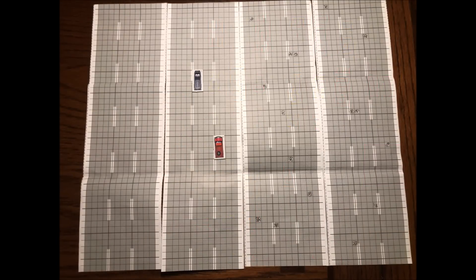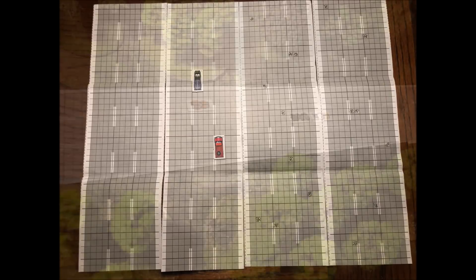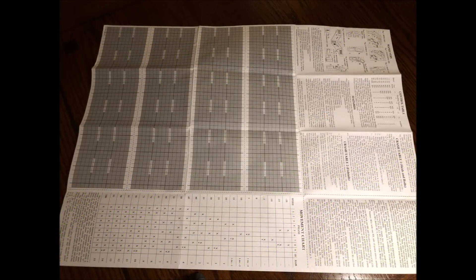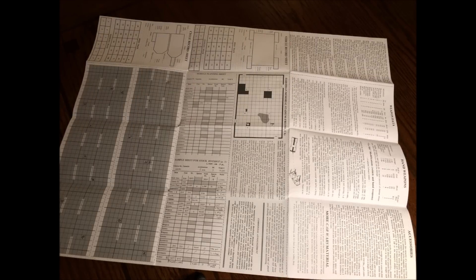While four highway sections for a board game may not seem like much, typically you would just move one sheet along the way as play progressed. Given the components were just printed in black and white, it was easy enough to go to the local library. In the 1980s, there weren't really that many office stores, so you'd go to the library, and for 15 cents you could make as many highway sections as you needed. As you can see, the foldout sheet is pretty large, but it's meant to be cut up into smaller sections.